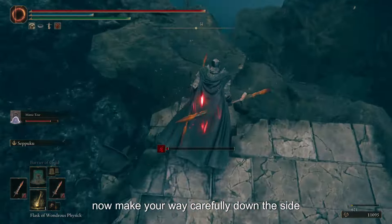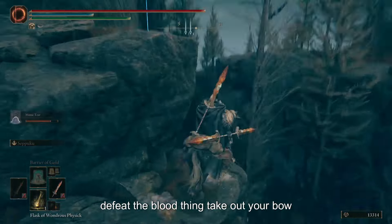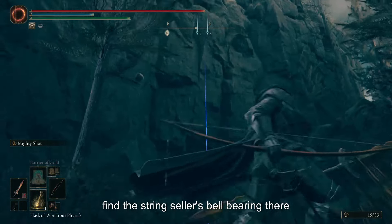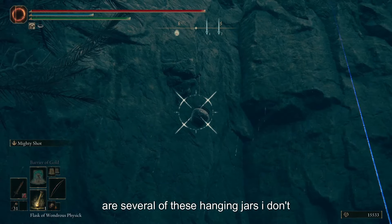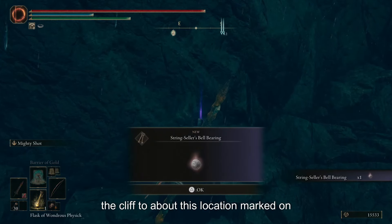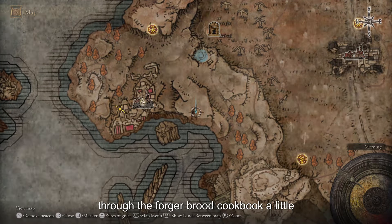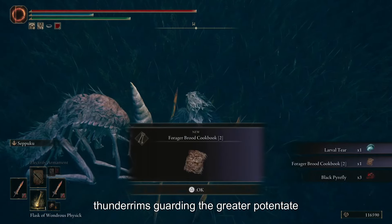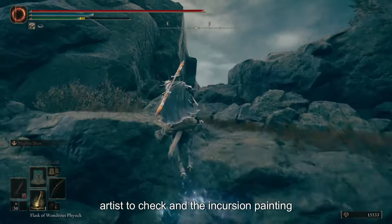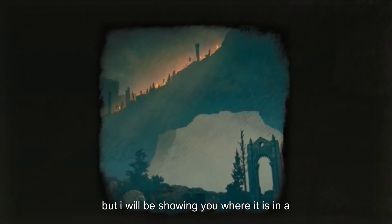Make your way carefully down the side and defeat the Blood Fiend at the bottom. After you defeat the Blood Fiend, take out your bow, look up and you should see a hanging pot — shoot it down and inside you will find the Stringy Cellars Bell Bearing. There are several hanging jars in this area. From here, make your way around the edge of the cliff to find a Forager — talk to it to receive the Forager Brood Cookbook. A little further past it, you'll see a herd of Thunder Rams guarding the Greater Potentate's Cookbook 5. After grabbing that cookbook, head up the hill to find the Artist's Shack and the Incursion Painting. The solution to this painting is in area 1, so feel free to try finding it on your own — I'll be showing you in a few moments.